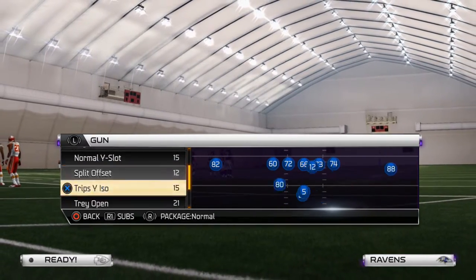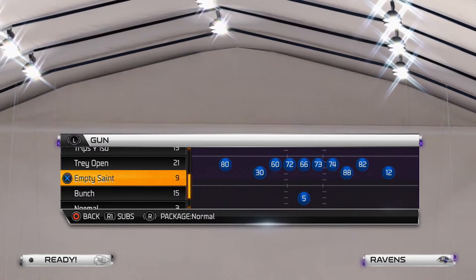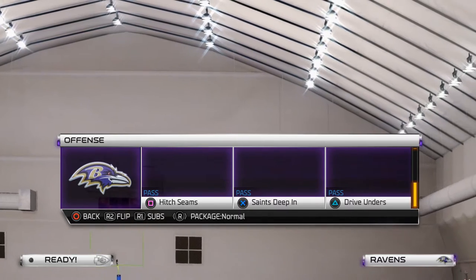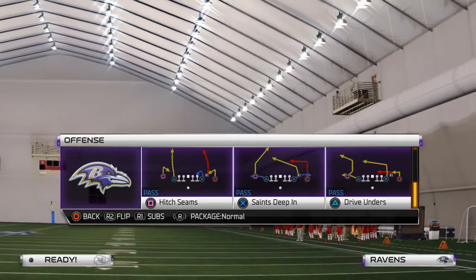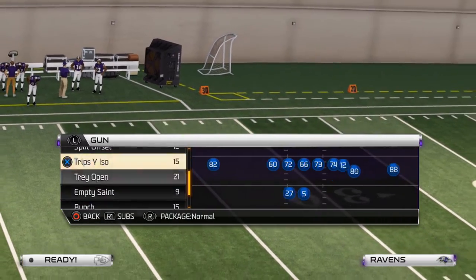We get both of those out of this play from the Empty Saint. The play is the deep end. This is a popular play, and we like to flip this play when we come out in it. We could leave it to the right — it's not really that big of a deal either way. This is a nice formation here. We can get to it from our base play, and we can also get to it through our motion.